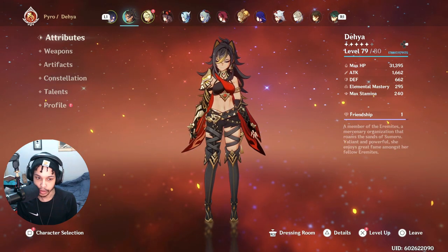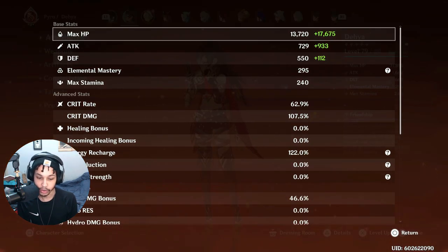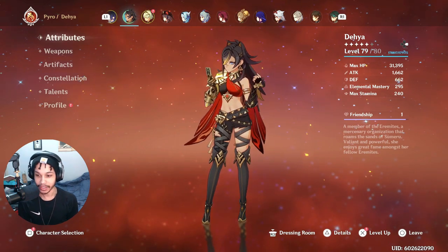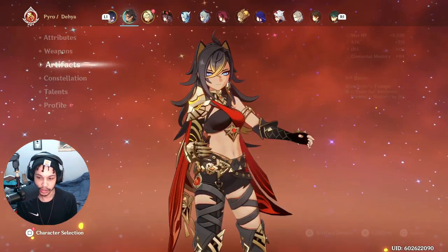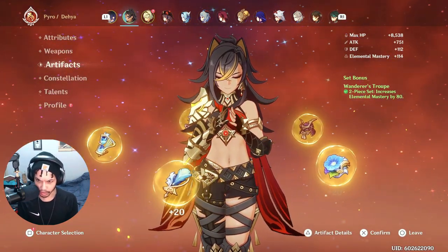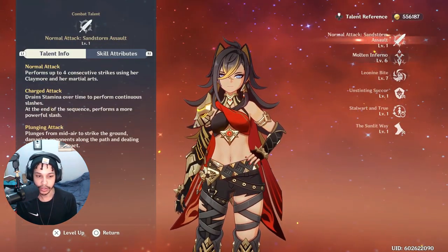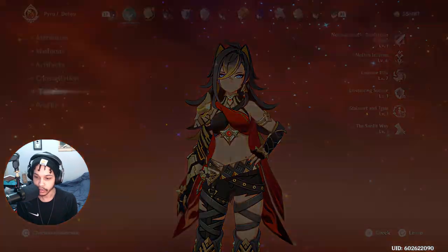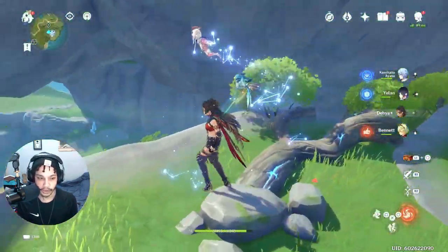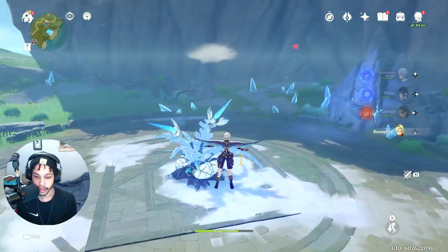My main DPS stats are on my Itto, so Daya's stats are not going to be great. But if she's able to take care of our volunteer here, that should be good — I've seen some YouTube videos where people weren't even able to one-rotate it. She has a suboptimal artifact set because my better DPS stats are on other characters. She's C1 with talents at 1-6-7, and I need to farm more to get her up to 1-8-8.